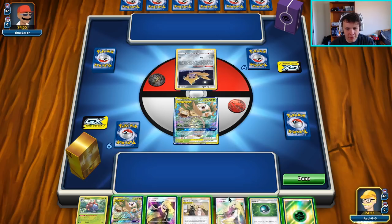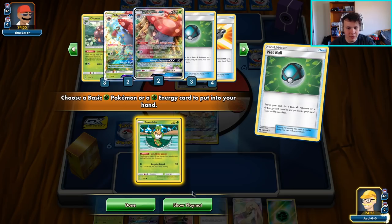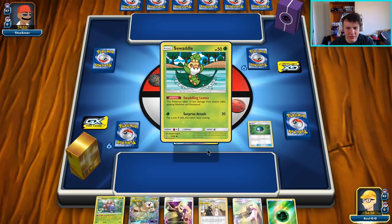Alright, I think we're up against Malamar in this one, which is a very, very, very, very good matchup. We also have access to all four Vileplumes as well.